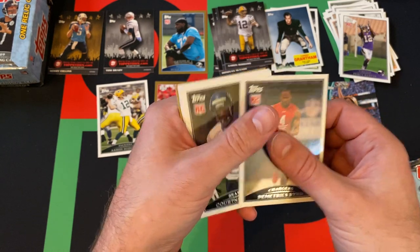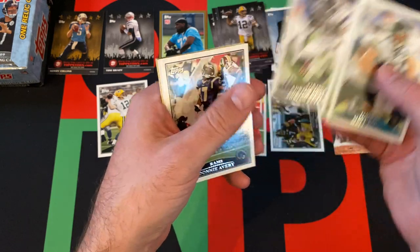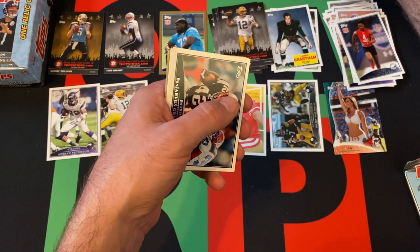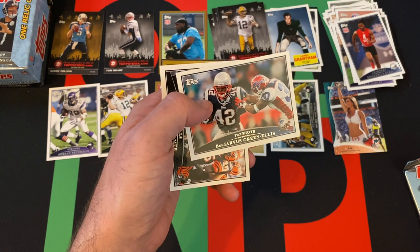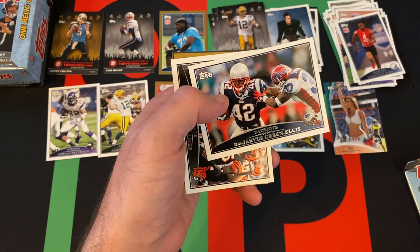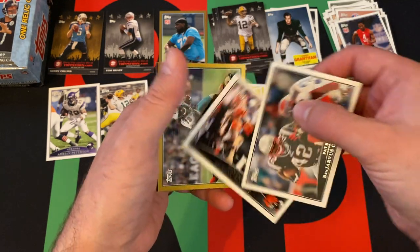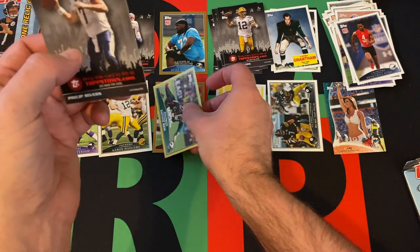Next pack: Demetrius Bird, Courtney Green (rookies), Matt Jones, Kevin Walter, Adrian Peterson, Donnie Avery, Ben Jarvis Green-Ellis — funny enough, I was watching an old episode of The Cleveland Show where Brian Cranston plays a character whose name was a play on Ben Jarvis Green-Ellis. Seth MacFarlane was originally doing the voice. Anyway — Carson Palmer, a gold card of Davon Bess, and a Philip Rivers Topps Town.